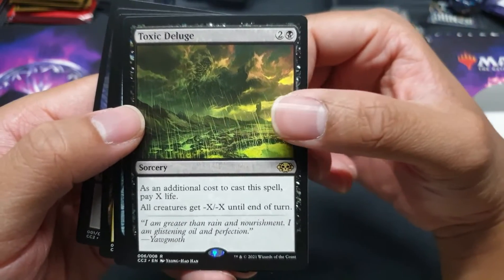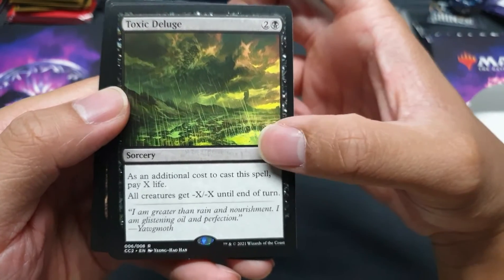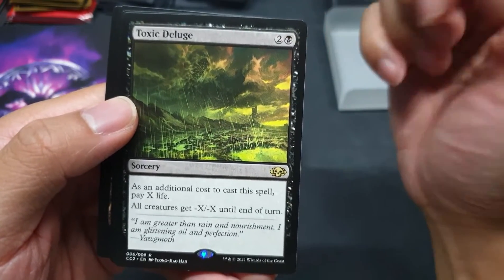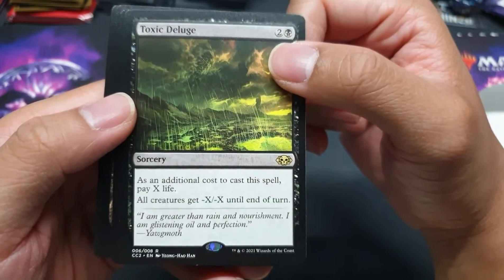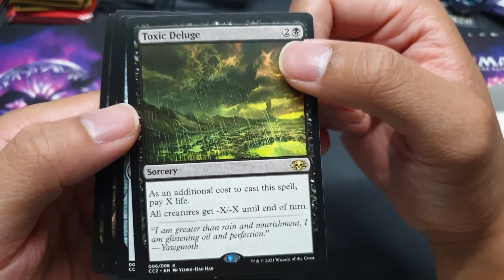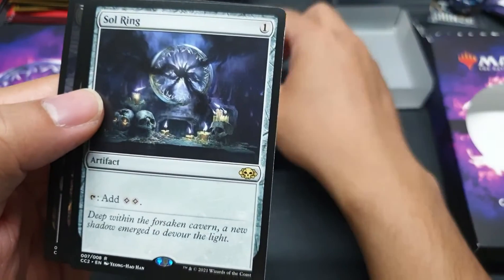Toxic Deluge — a very powerful board wipe. In exchange for your life you get to... it costs 2 generic mana and 1 black pip: all creatures get minus X, minus X until end of turn. So this dodges indestructibles, hexproof, and shroud. Very powerful board wipe.